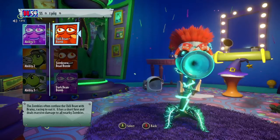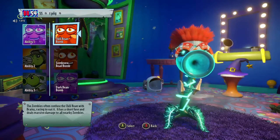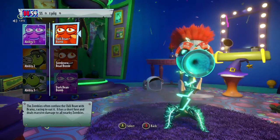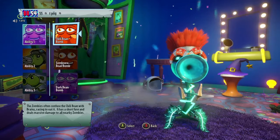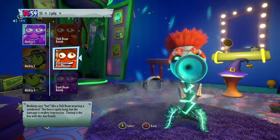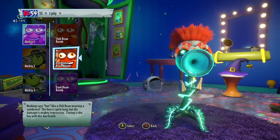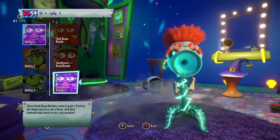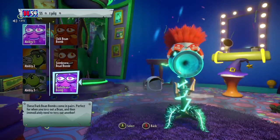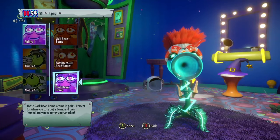Quick summary: The regular Bean Bomb — I don't think it's bad, but it's the worst Bean Bomb. If that's the only option you have or you prefer it, it's fine. The Sombrero Bean Bomb is a better option than the regular Bean Bomb due to its faster recharge, so it gets second place. First place definitely goes to the Dark Bean Bomb because you get two of them and the added extra mobility that the other Bean Bombs don't have.